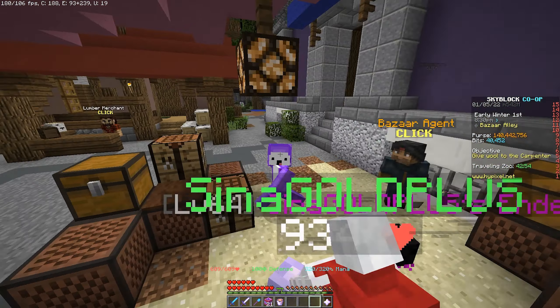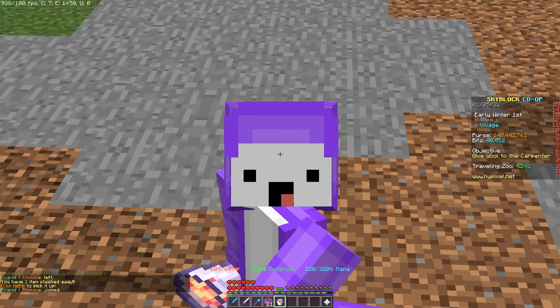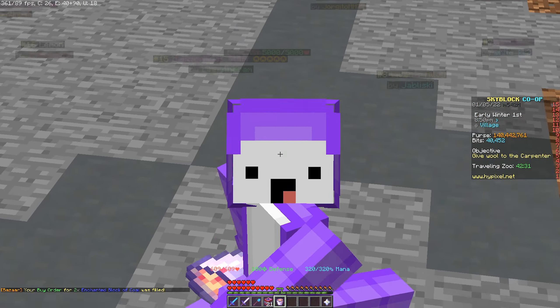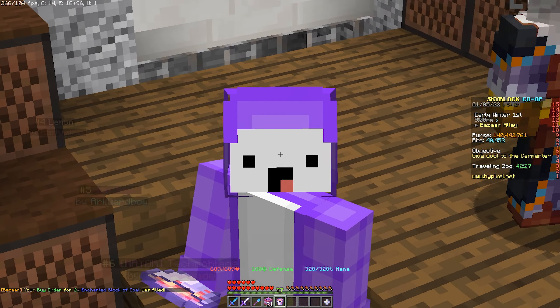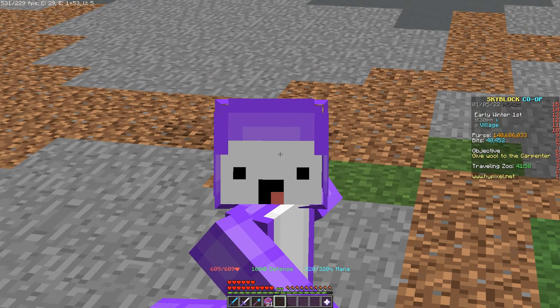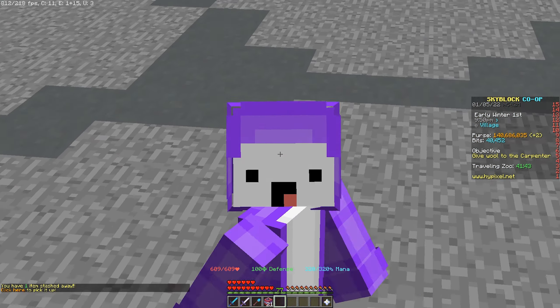You can instantly sell the Enchanted Lava Bucket for 246,000 coins, meaning you make around 10,000 coins per craft. If you scale up — buying 200 Enchanted Coal Blocks and 300 Enchanted Iron, multiplying your income by 100 — you would make exactly 1 million coins just by crafting and instantly selling. I'm selling the one I made now — easy 8,000 coins, slightly less because I insta-bought the iron.